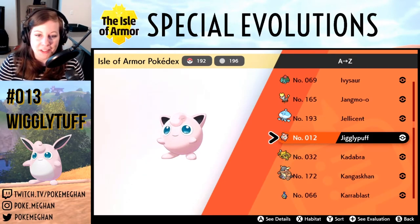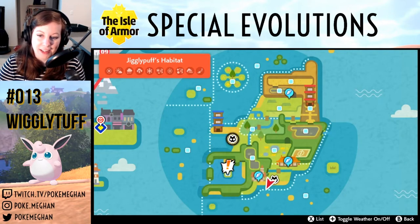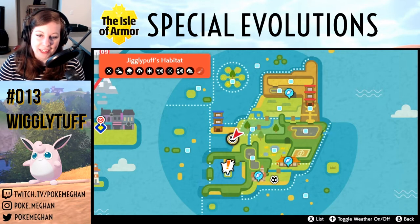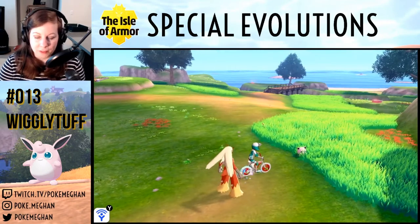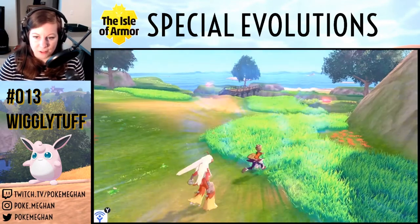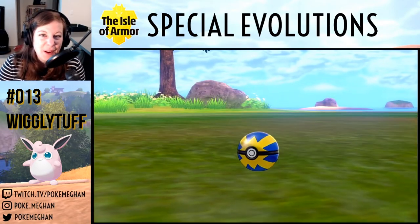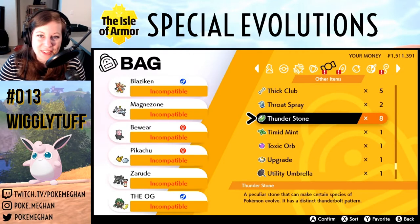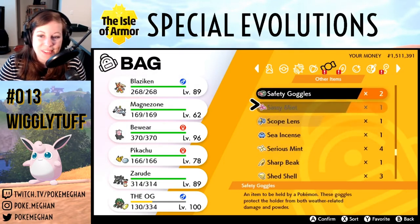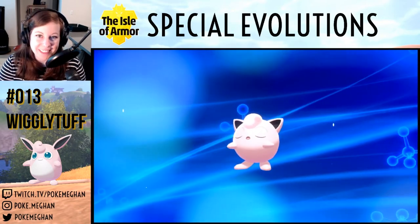Next, Jigglypuff into Wigglytuff. If you don't have a Jigglypuff, they're easy to find hanging around on the shorelines in grassy areas. We're out here in the Fields of Honor and there are Jigglypuffs right there — another critical catch! For the evolution, all you need is a Moon Stone. Give the Moon Stone to Jigglypuff and you'll get your Wigglytuff. Stone evolution — so easy.